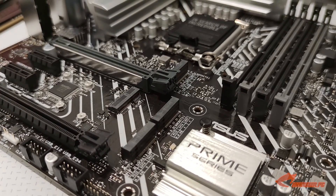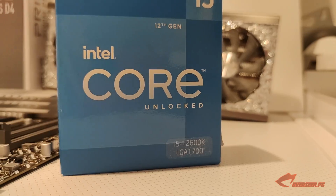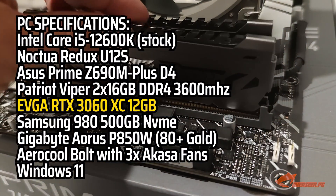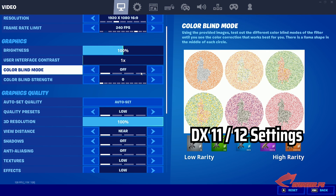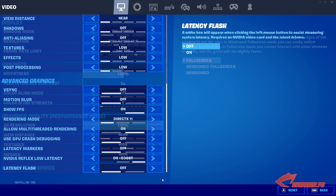Welcome back to the Overseer PC. Today we are continuing with our stability testings in Fortnite. This time it's going to be with an Intel CPU and an Nvidia GPU. In this stability test we'll be using 1080p low settings and capping everything at 240fps to remove any GPU limitation. We'll run the game at all APIs: DX11, DX12, and performance mode.